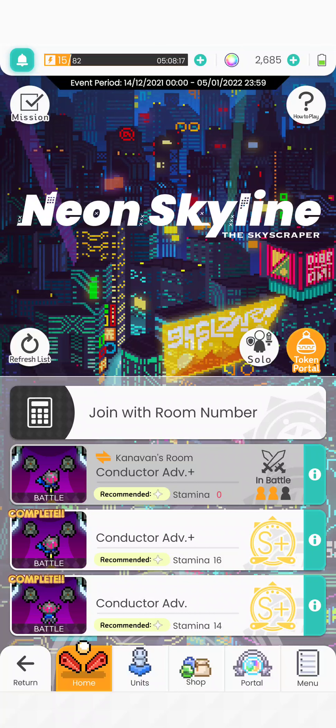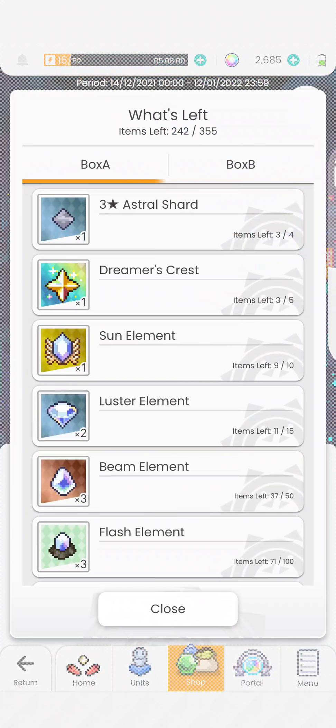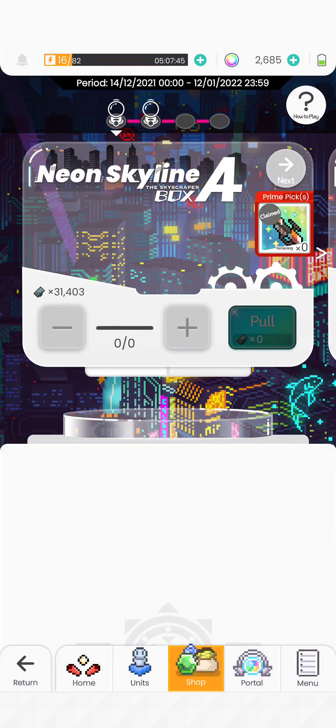Let's have a look at the token portal — that's what's really important here. I made a mistake myself so I want to make sure nobody else makes it. Right now this is part one of Skyscraper and we have two boxes: A and B. You want to make sure that you put everything in box A first. Remember to get everything before moving on to the next box.